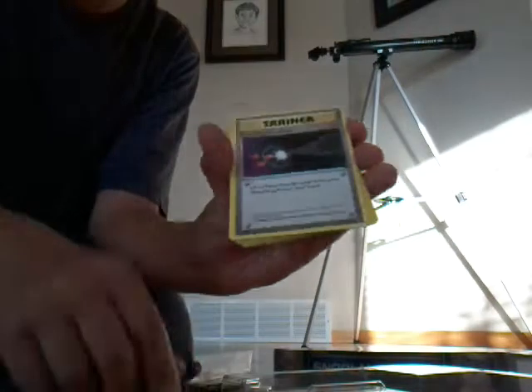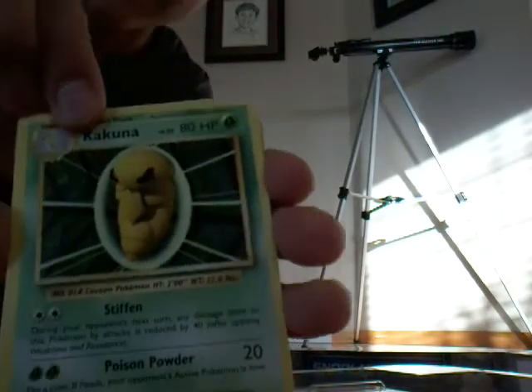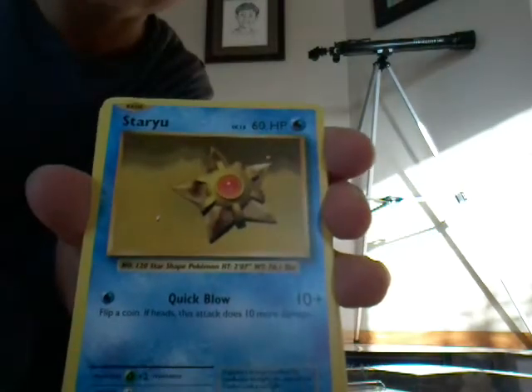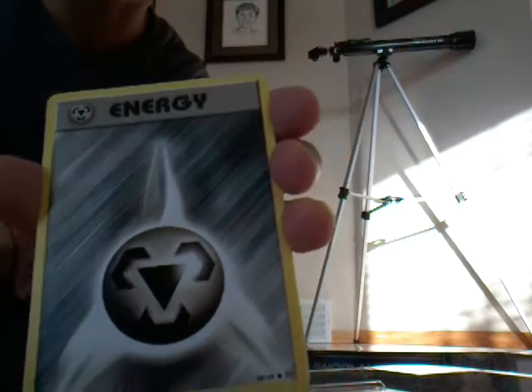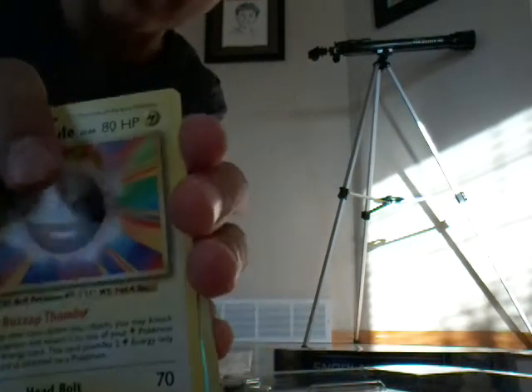We opened the Blastoise Evolutions pack. First we have a Pidgeot Spirit Link, then an Energy Retrieval, then a Kakuna, an Electabuzz, a Drowzee, a Starmie, a Steel Energy, a Growlithe, then an Electrode. Our rare today is a Magneton, which is a reverse hollow — not as good but still pretty good.